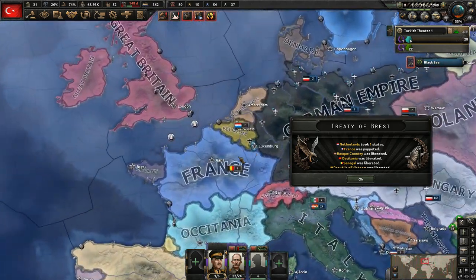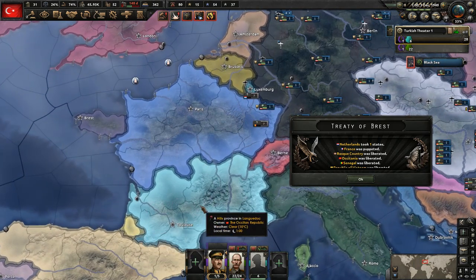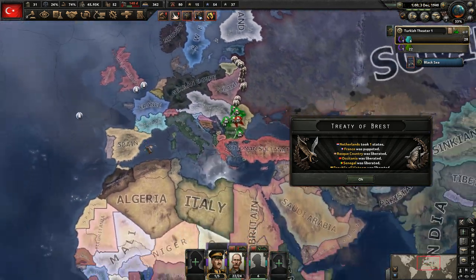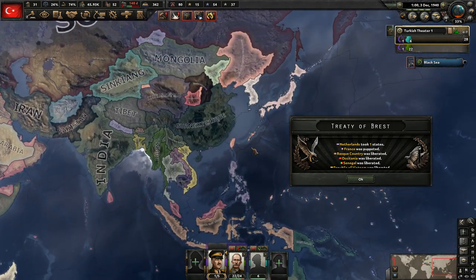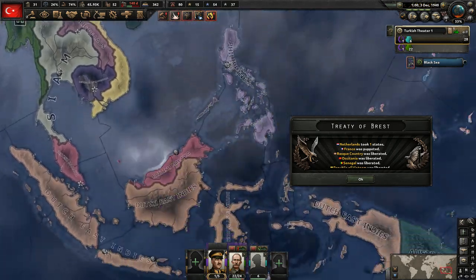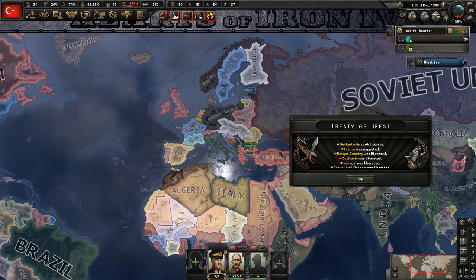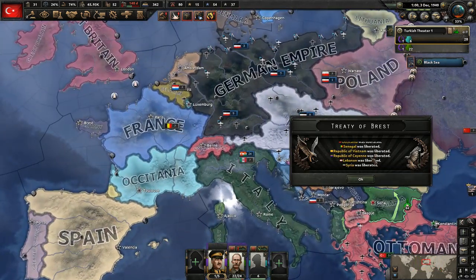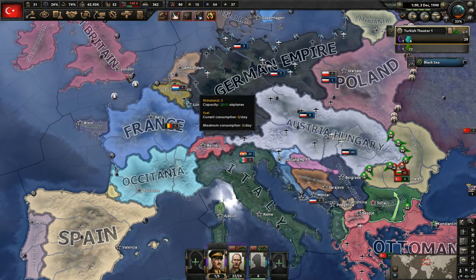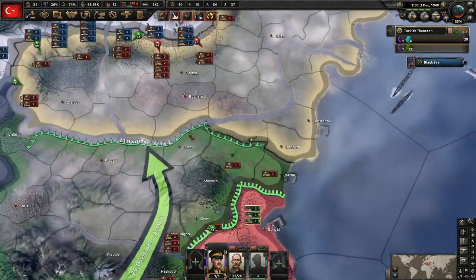France is no longer part of the equation. They are now a supervised state of the Netherlands — they've been completely broken up. Everything they could have had taken from them was taken. Africa is completely broken up, they lost all their territory here in Asia. Who would have expected France to just get absolutely stomped on by Belgium and the Netherlands?